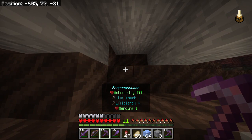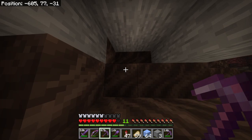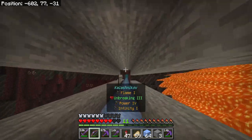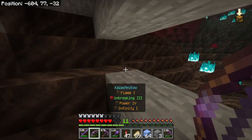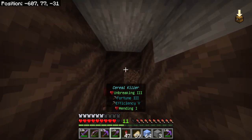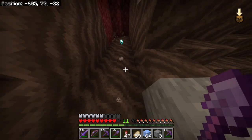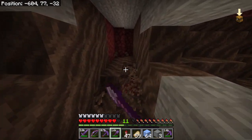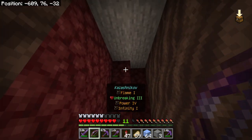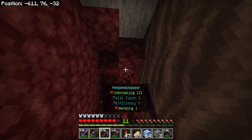My throat's scratchy — I need some diet Coca-Cola. That was splendid. What can I do with soul soil? I can make soul campfires, but that's all I know about. I honestly don't even know what else I can do with it. I think I can use it to summon the wither.